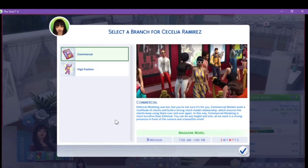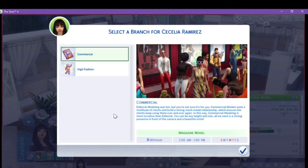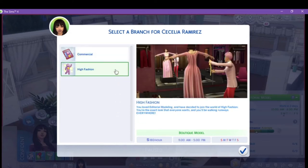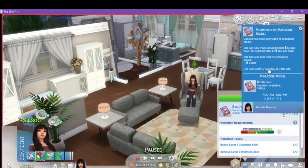Now comes the branch choice — do you want to do Commercial or High Fashion? Commercial: editorial modeling was fun but it might not be for you. Commercial is $180 per hour, 7am to 1, with Sunday, Wednesday, and Thursday off. Or High Fashion: $180 per hour, 11 to 5 — a midday model schedule — with Sunday, Tuesday, and Saturday off. Let's do High Fashion. Both Commercial and High Fashion are six-hour days. Let's go Magazine Model.